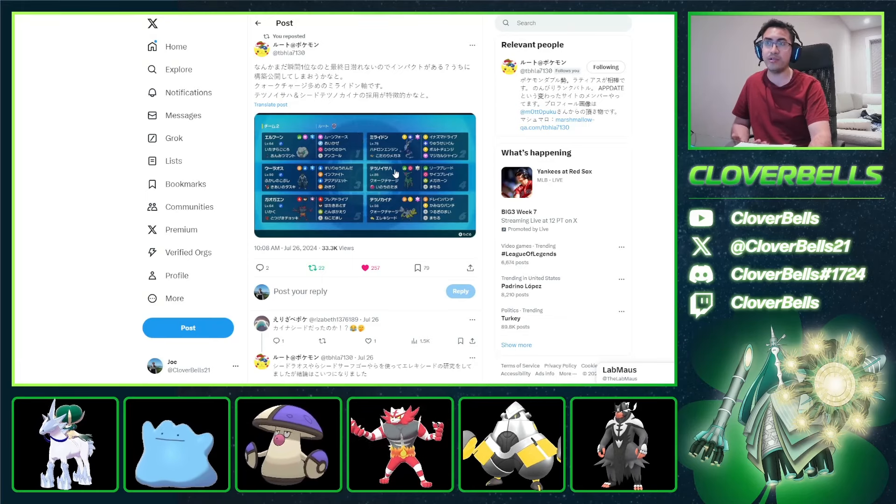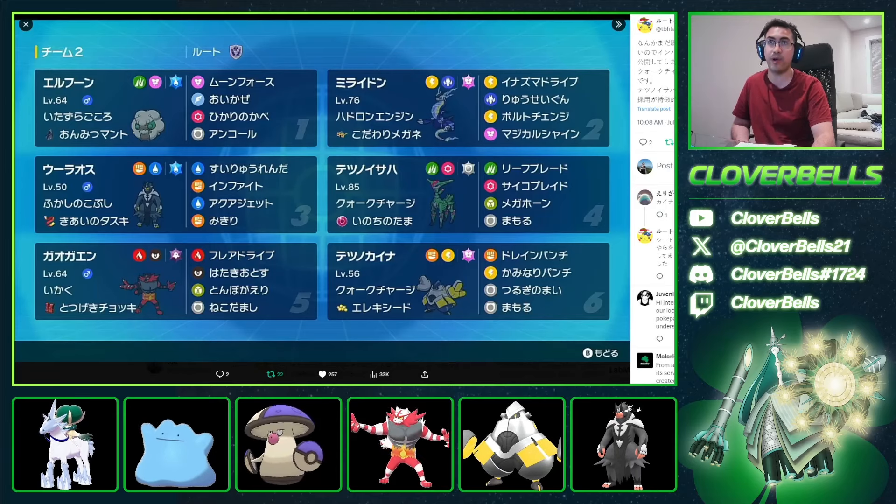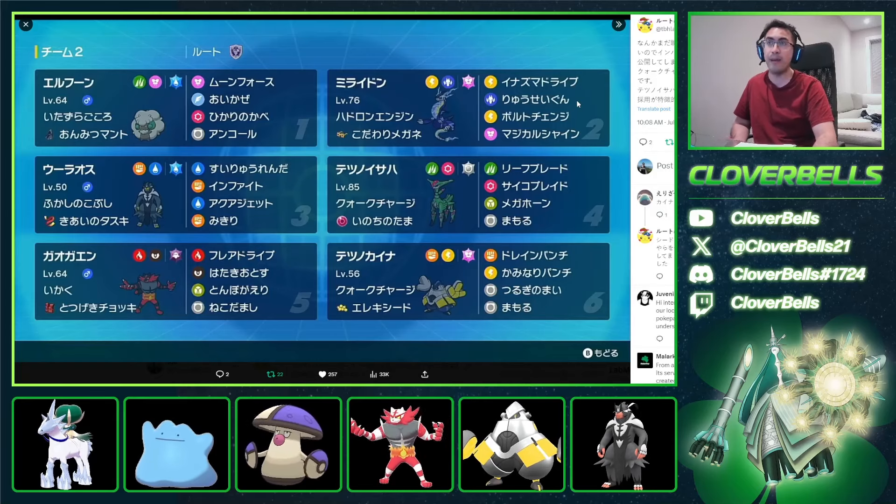What we're going to do is look at it and recreate it a little bit, because it is in Japanese, but we do have the English version of this squad. They don't have the rental code — they probably want to keep it a secret and use it elsewhere — but what we can do is recreate it with our own EV spreads based on what we think makes sense.